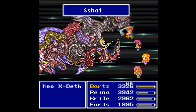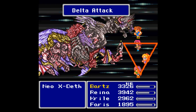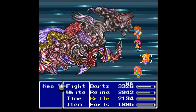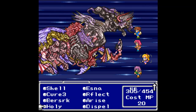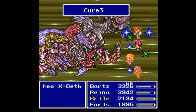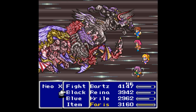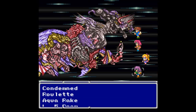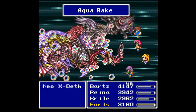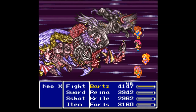Only two hit — that's no good, might as well just regularly attack with him. Now it's time to heal everybody. Neo X-Death — you're gonna die but we're not there yet. I still need to get a Haste off on Reina. Aqua Rake first — there are four targets. Bartz is just going to do regular attacks from now on.